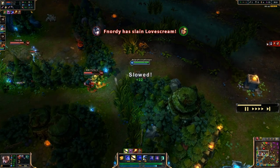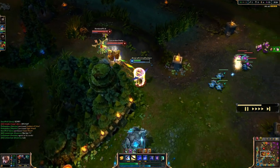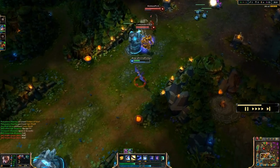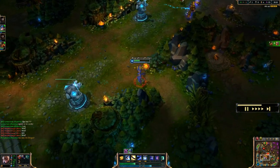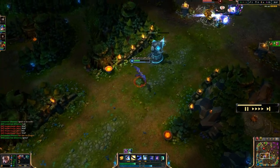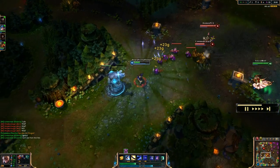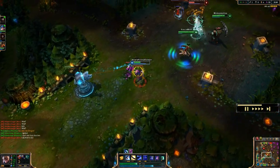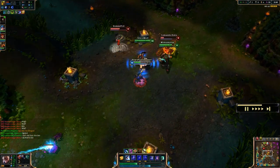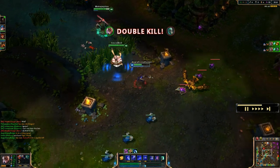I try to poke at Tristana with a few abilities, but then Fiddlesticks comes from behind and fears me for what feels like forever. I try to get away while exhausted — luckily Blitzcrank misses his grab. I retreat in bird form and I'm never going to leave it right away as long as I can use it. I move back in with my team, use my E to kill Blitzcrank, shoot a bit, then Q Fiddlesticks and pick up a nice kill.